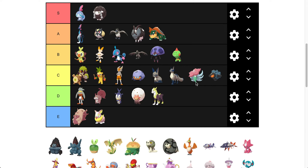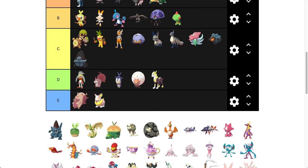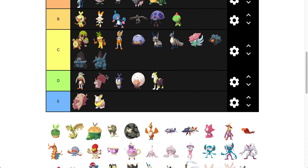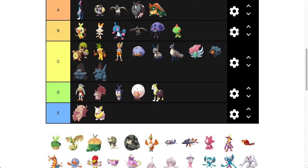Rolycoly is going to go in C. I really like the blue — I think the blue is a good contrast for the black. And then Carkol is going to go here as well, and Coalossal here too. I like that color across the whole evolution line. I think it's a good line — it stays consistent. I'm a big fan.